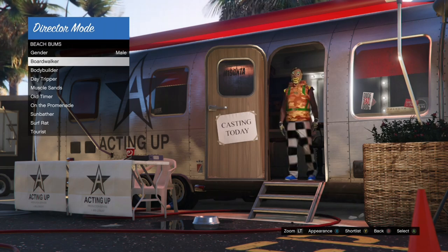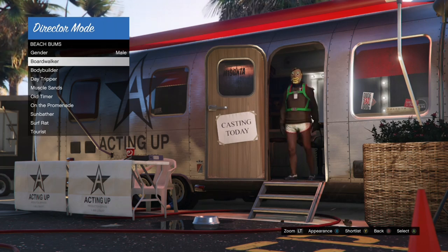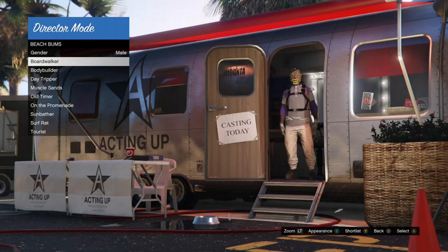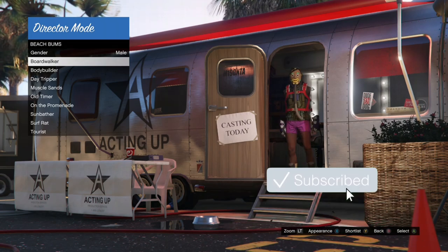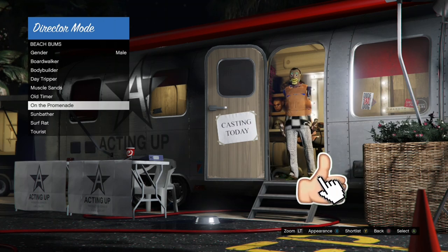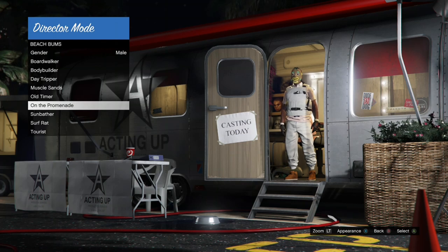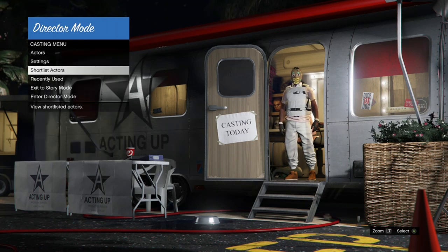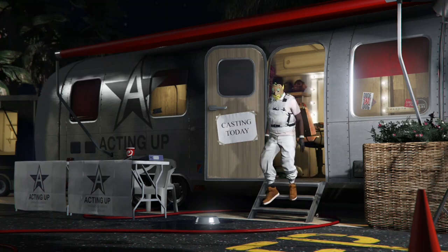If I was explaining the second method too fast, let me know in the comment section and I can make a separate video. Right now I'm just looking for an outfit with white joggers on it. When you find the outfit you want to take online, go ahead and shortlist it. You can find outfits with green joggers, blue joggers, pink joggers, or whatever you want to take online. Once you find it, hit Y or Triangle to shortlist it and back out.